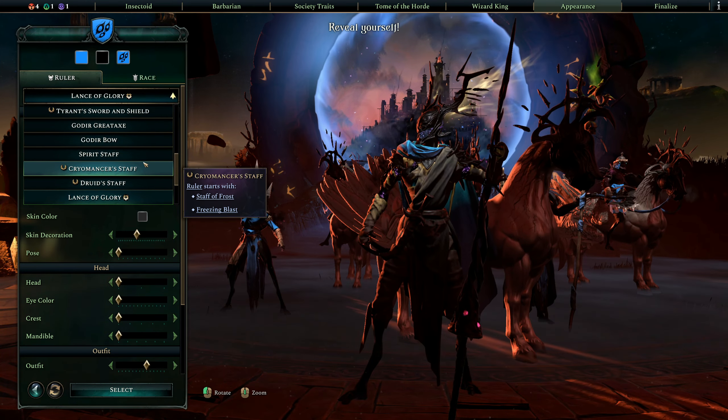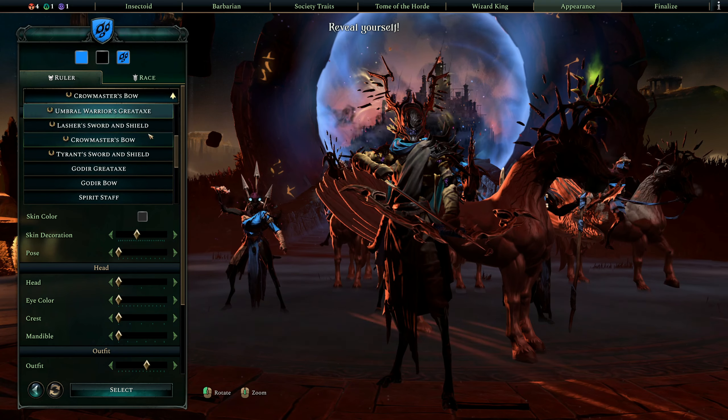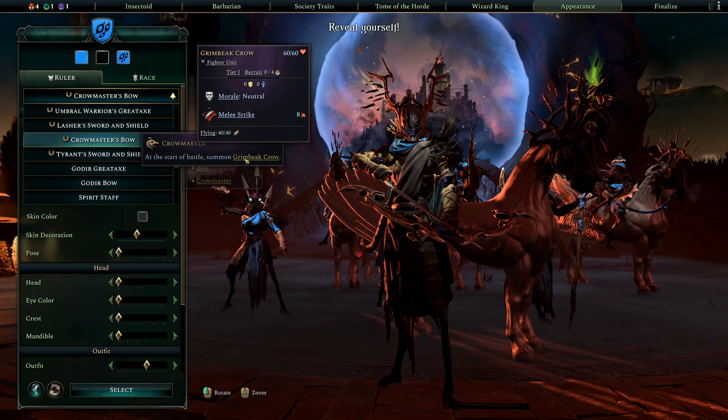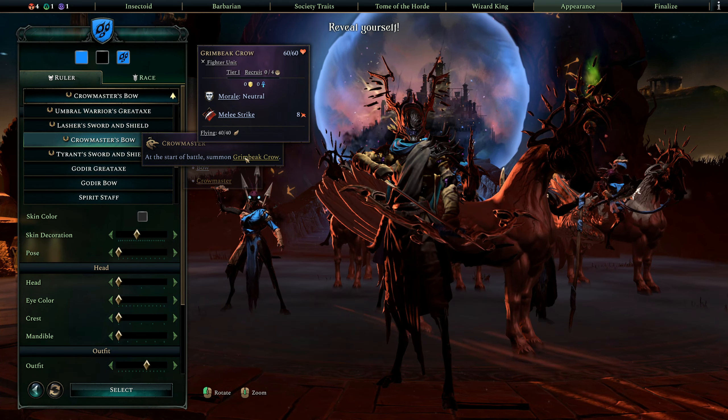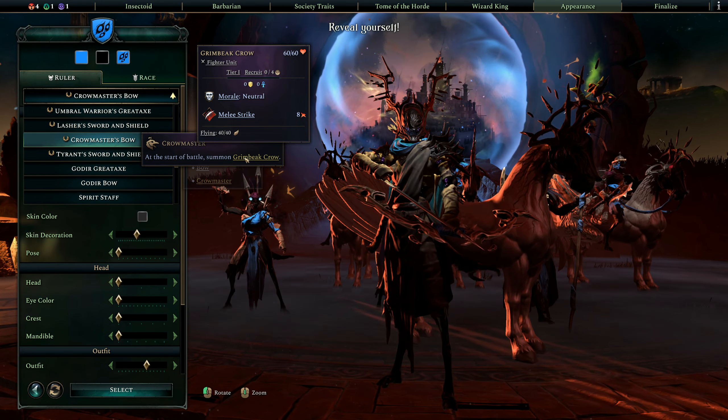What I chose was a Pantheon reward — the Crowmaster's Bow. I chose this not only because you obviously get a bow, which I thought looked cool and still thematic, but also because you get to summon a Crow, which is another Tier 1 at the start of combat. So technically our leader's stack will have 8 combatants inherently, which, when we're trying to do a large number of Tier 1s, is a benefit. There are other ways to increase the number of Tier 1 units summoned at the beginning of a battle — something like the Golem Mine is a province improvement that does that.